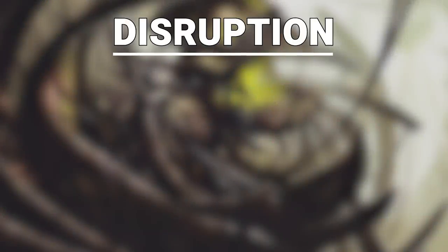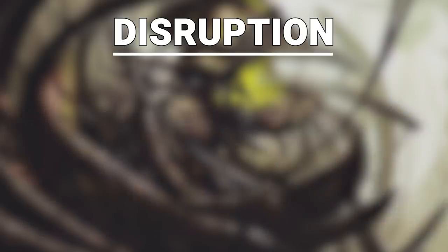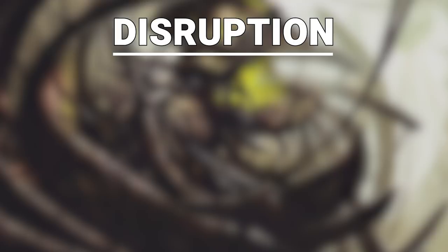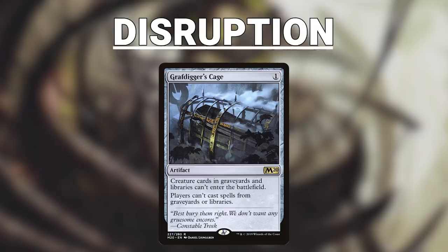Now you know how the deck works — so what should you watch out for? And if you are against this deck, what should you use to stop it? This deck relies on creatures, so any kind of board wipe usually slows it down — including Toxic Deluge, Cyclonic Rift, Pyroclasm effects, and Massacre. Our main combo requires ETB triggers of creatures, so anything shutting those down hurts us as well: Torpor Orb, Hushwing Griff, and Tocatli Honor Guard all prevent us from comboing off. When we go off we usually have to search, so Stranglehold, Ashiok Dream Render, and Aven Mindcensor all stop our plans. Grafdigger's Cage stops our combo by preventing cards from entering the battlefield from graveyards or libraries.